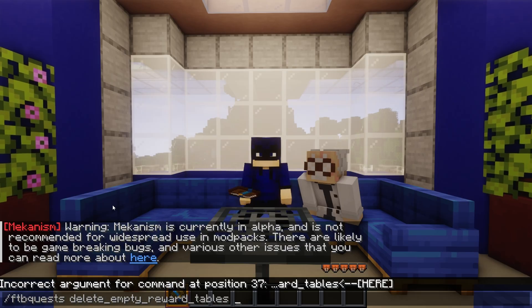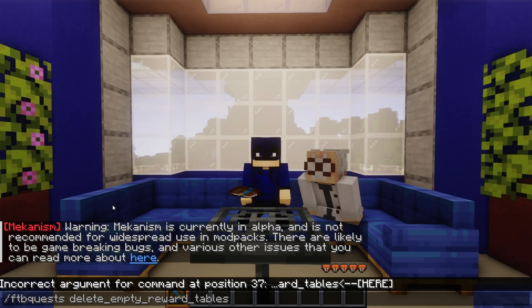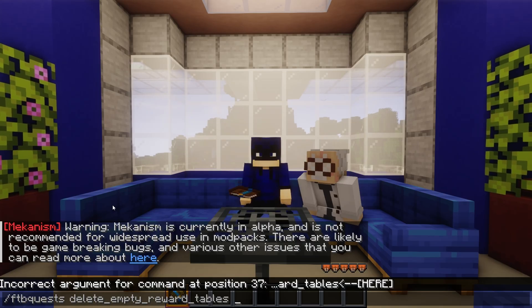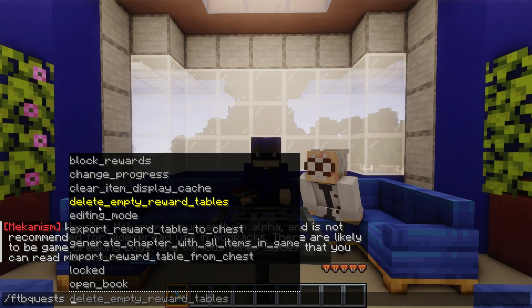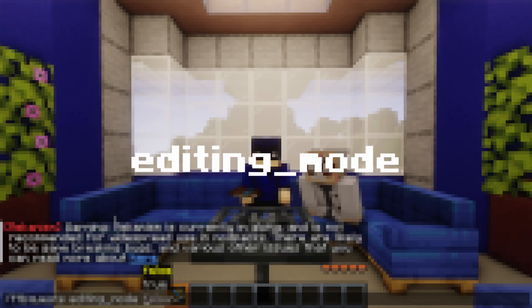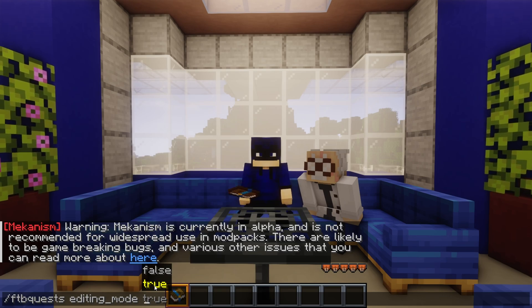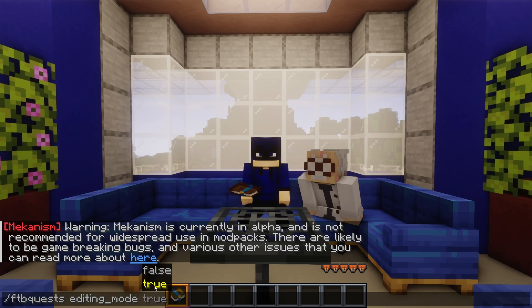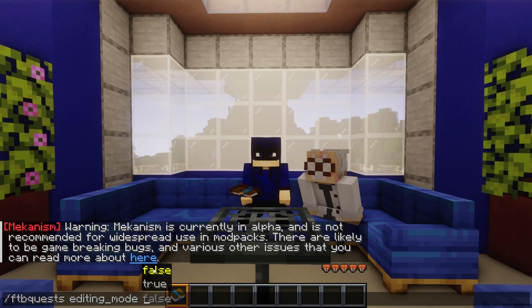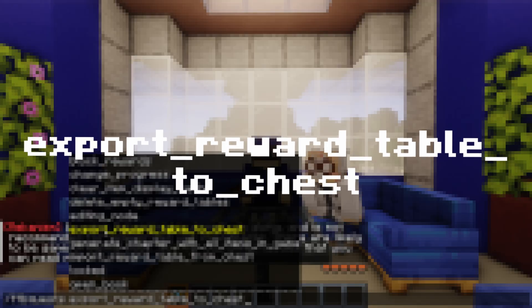One of the most important commands is 'editing_mode.' Set this to true to enable editing in your quest menu, which allows you to change, modify, or edit quests. Set it to false and editing is disabled. Next is 'export_reward_table_to_chest,' which exports a reward table to a chest so you can visually see the reward table contents in-game.